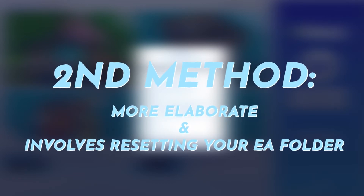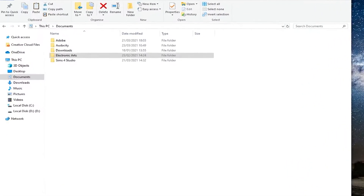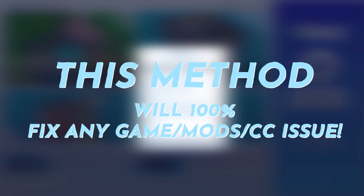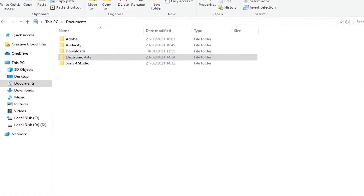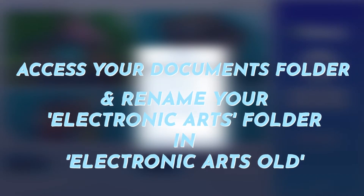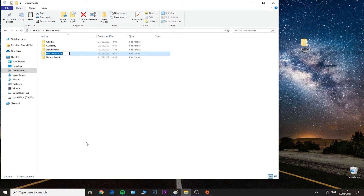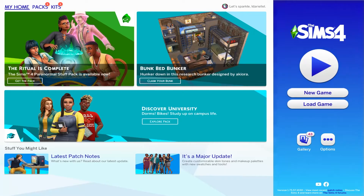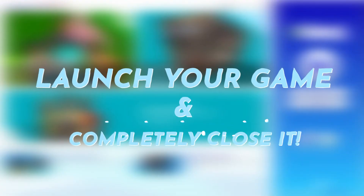Moving on to the second method, which is more elaborate — this involves resetting your Electronic Arts folder. You won't lose any save files if you follow these steps exactly in order. This will 100% fix all of your issues, whether mods issues, CC issues, or game issues. To do this, go to Documents, find your Electronic Arts folder, right-click it, select Rename, and add the word 'old' to the folder name so it becomes 'Electronic Arts Old.' Then launch your game and completely close it.